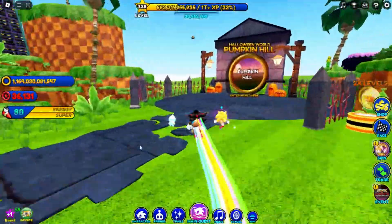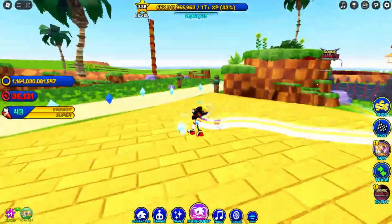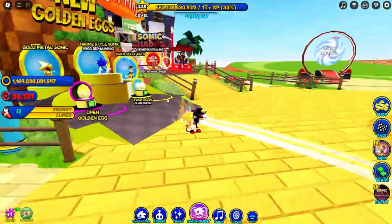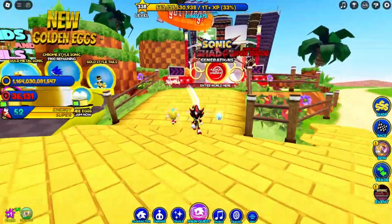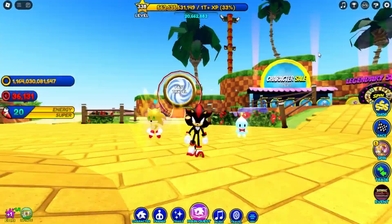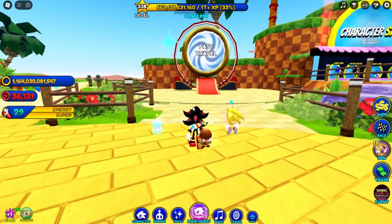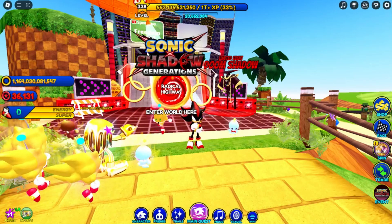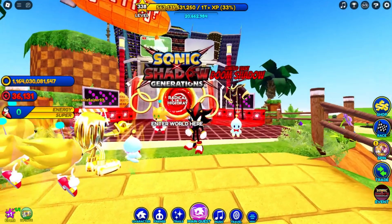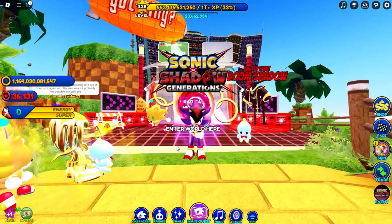The Pumpkin Hill world is over here as well. So I'm pretty sure all that's new is just the golden egg, and the Sonic X Shadow Generations event is still here. It's a pretty minor update in my opinion, but it is pretty cool. It looks like they changed up Green Hill a little bit, which is nice. I also noticed they put the fast travel portal over here. Now if you guys don't know, the Sonic X Shadow Generations including the Doom Shadow event and Radical Highway did come out a week ago, so it's nice to see that they still have it in Sonic Speed Sim. For people who didn't get a chance to unlock Doom Shadow, you can finally have a chance to unlock him.